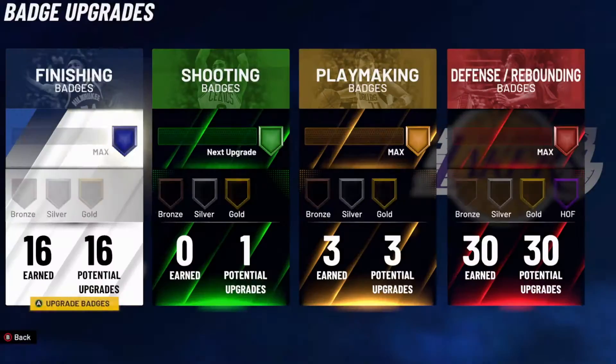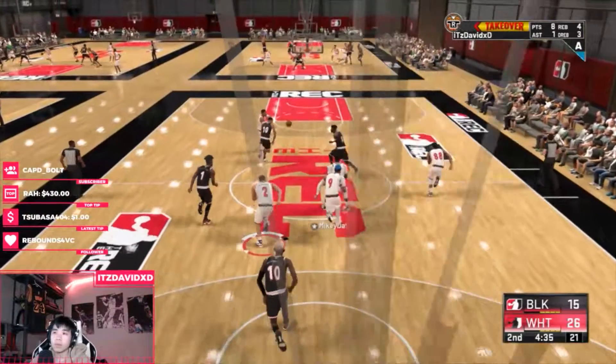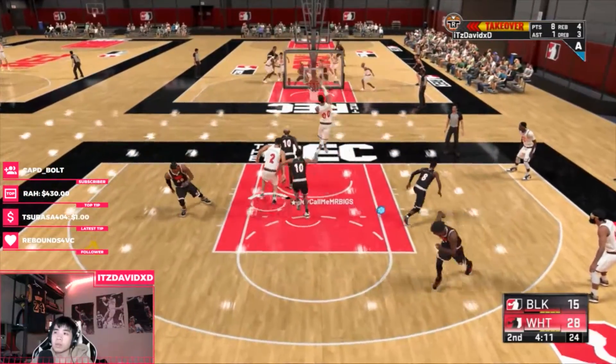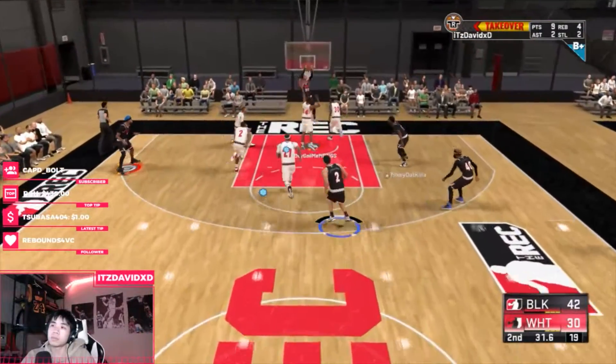I'm about to show you this badge that I see not a lot of people are using — it's called Showtime. Showtime was in last year's game and I tested it out, but it wasn't as good. This year they seem to have buffed it. The description says it gives an additional boost to a player's takeover meter and their teammates when successfully completing an and-one or a flashy dunk. So whenever you get an and-one or a flashy dunk, the takeover for your teammates goes up a lot — like two or three arrows.